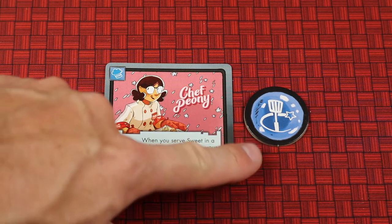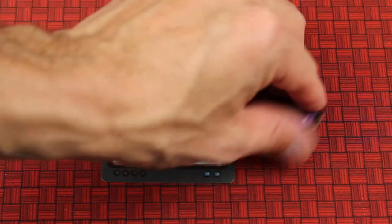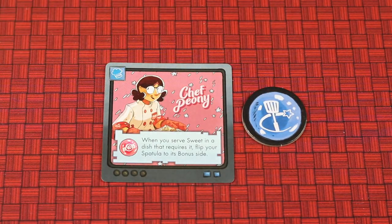Each player will also get one of these spatula tokens. These are double-sided, and you'll want to place it on the blue spatula side face up.